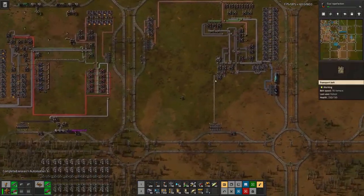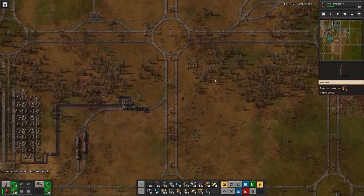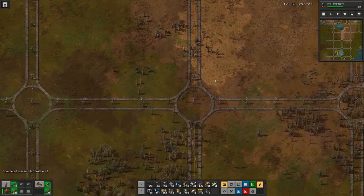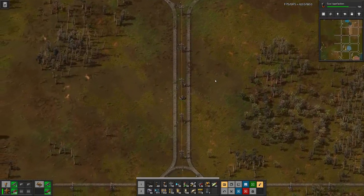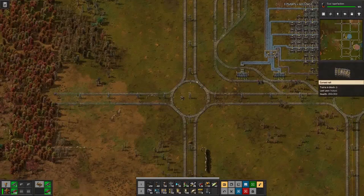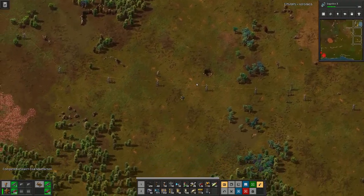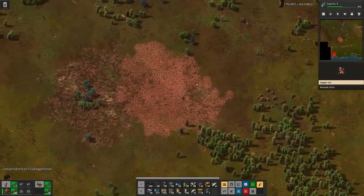And I think that's exactly what we will check out now, because there are some biter nests that are uncomfortably close to our pollution cloud. So getting those removed is probably not the worst idea. Let's see where we can find our way through here.